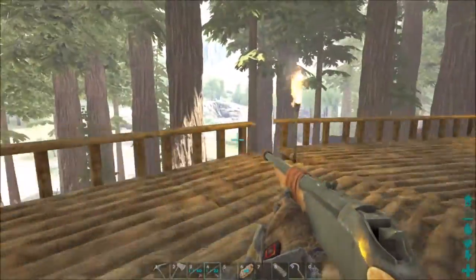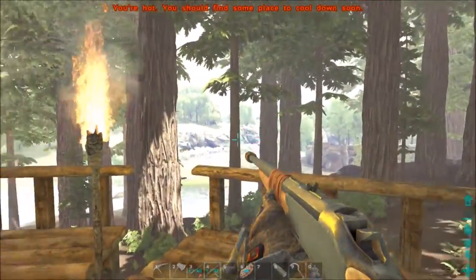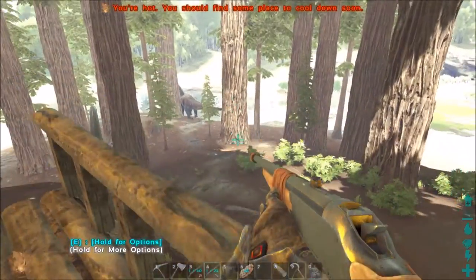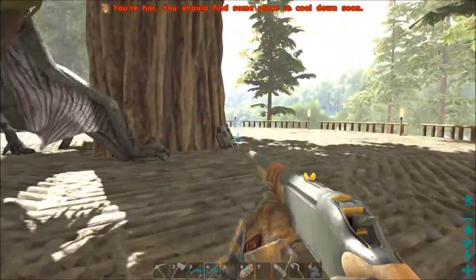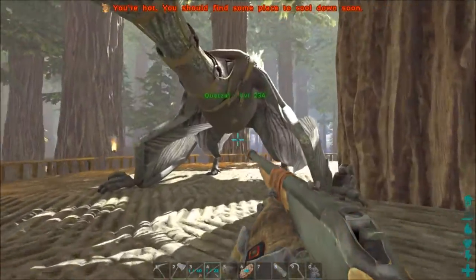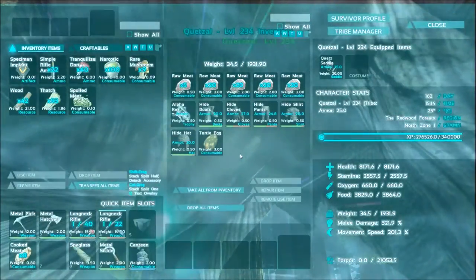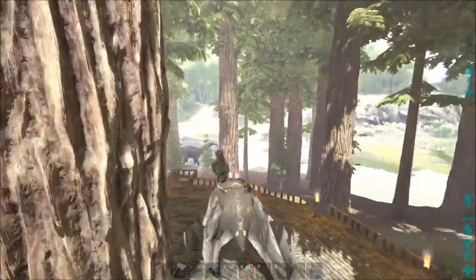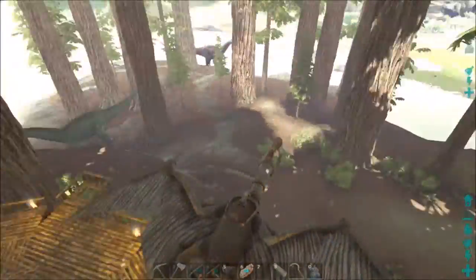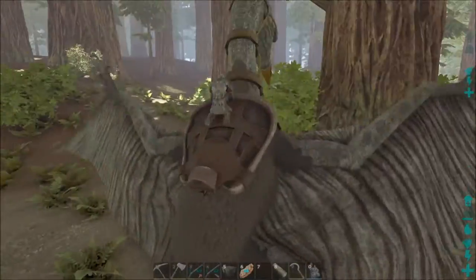Besides actually putting stuff on the platforms, there's not much more we can do because I want to put platforms on some of these trees and connect them, but right now there's no way to do that. So I've been thinking of other stuff to do, and I did start building some other things and laid out another build I want to do while we're here in the forest.